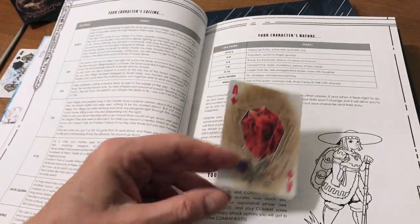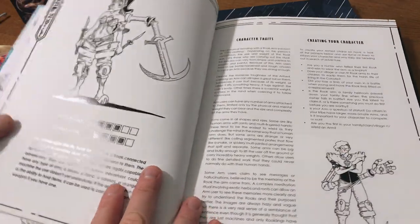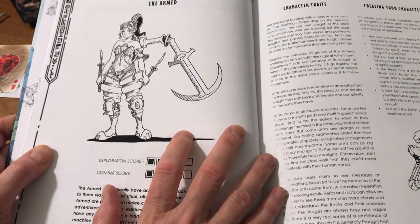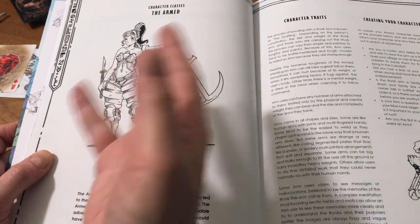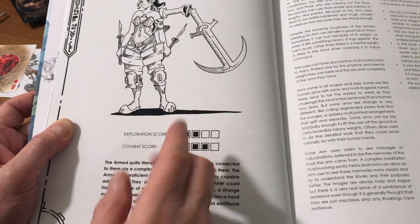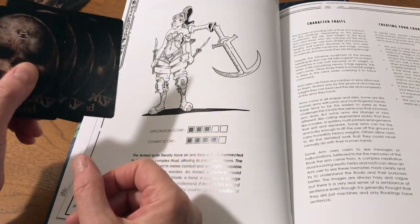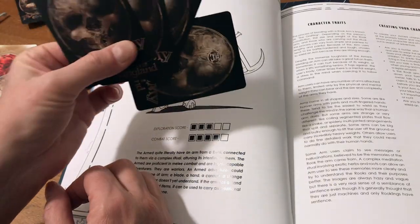Your character's nature is going to be drawn as well — for example, an ace meaning you're happy-go-lucky and extremely optimistic. Then you choose your class, which gives you your two stats: your exploration score and your combat score. The Armed class is literally an armed person who has an appendage grown onto their body that is a weapon — a combat-heavy class. The colored-in squares represent the number of playing cards you draw when you do that activity.